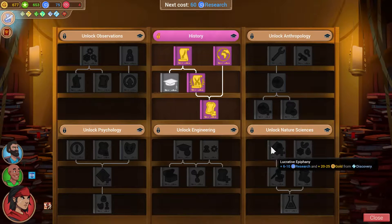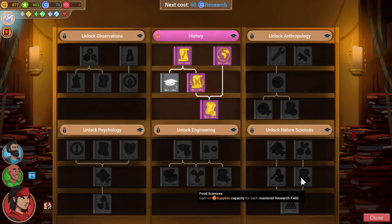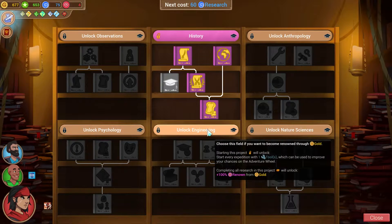This one helps you get more research, improves the value of discovery tokens, and you get study when you perform insight jobs with certain types of people. I've played quite a lot of this game — a couple hundred hours — but they just released a patch not too long ago that completely changed all six of these trees, so some of the stuff I'm looking at for the first time. There's a unique treasure linked to this one. Alright, I think we're going to go for engineering.